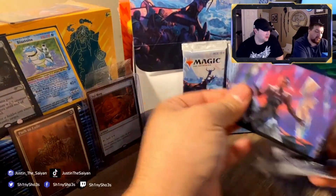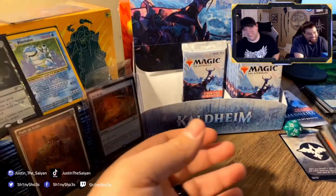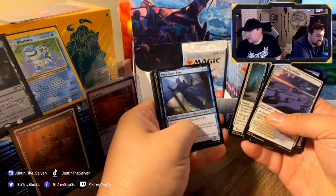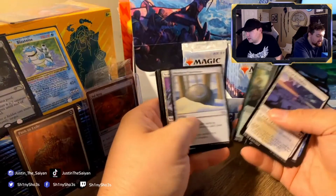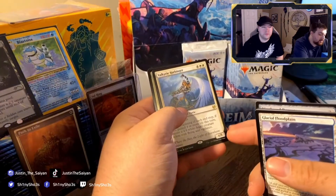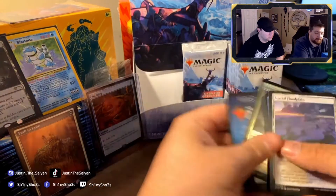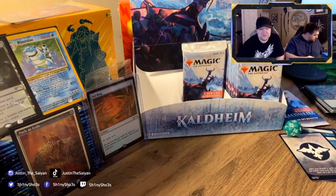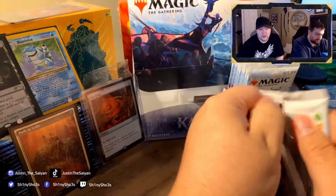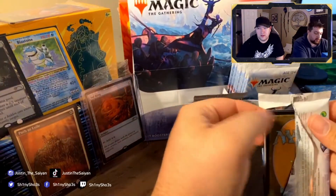Every time I open and I see a card from the list in there, a little bit inside me goes 'yeah, it's gonna be good.' Search for Glory is a great card — that's probably going to go up. This is a card that will probably be a staple in Lifegain Commander decks. Come on, card from the list — Rin and Seri one time!